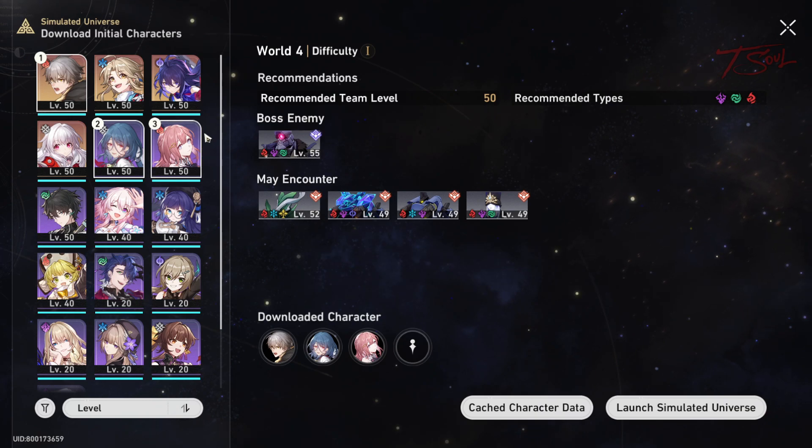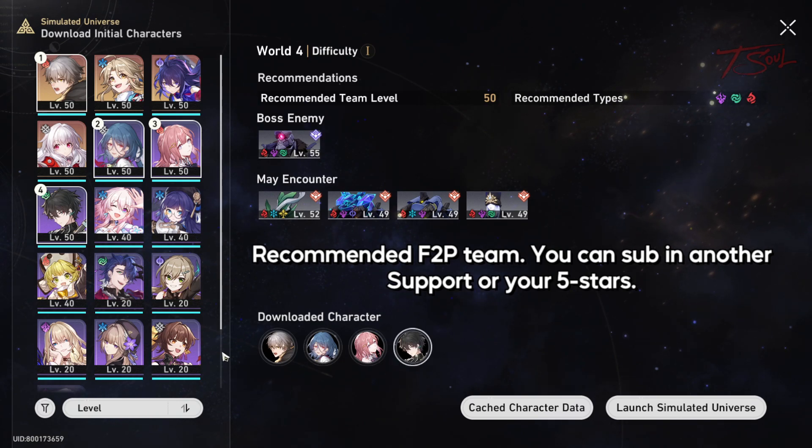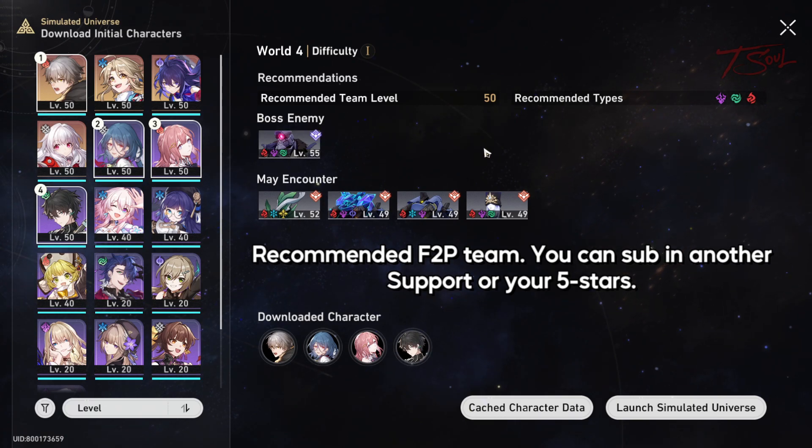The best free-to-play team for the Hunt Path is this: Fire MC to help break, Natasha since you need a healer, Asta for speed buffs and more breaks — Asta is the best fire breaker in the game and Sparok has a fire weakness, as well as all these other elites — and Don Hung for DPS and break.